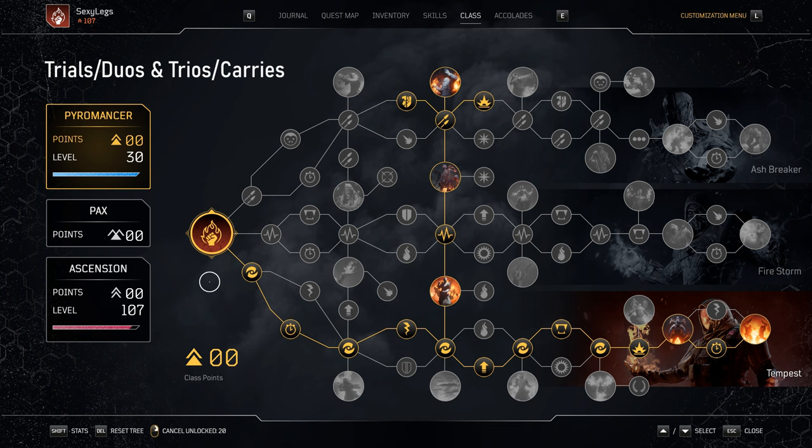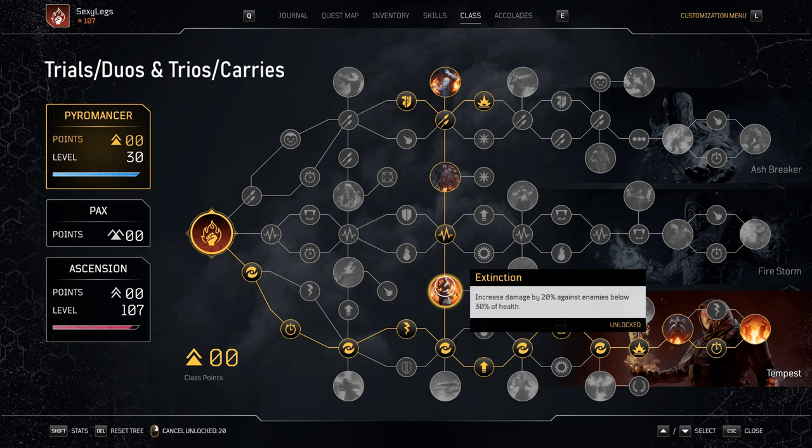For our second class tree — recommended for solo trials, duos and trios for trials and expeditions, and carries — the main difference is that for the bottom tree we take both World Ablaze nodes for a total of 30% cooldown on explosive skills, over Mark's Accumulation for damage. We're also going straight up the middle tree to grab the Extinction node for a 20% damage increase to enemies below 30% health, which is great for Arbiters and the increased HP of enemies in duos and trios.